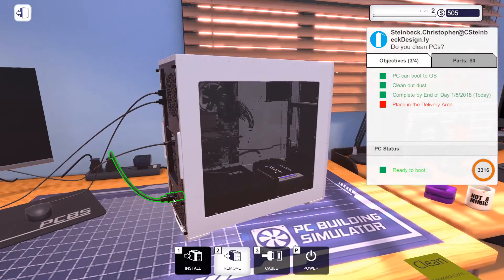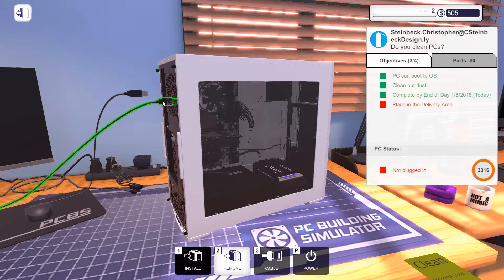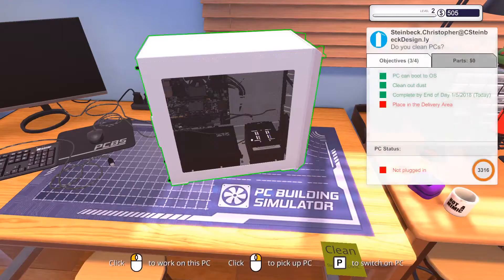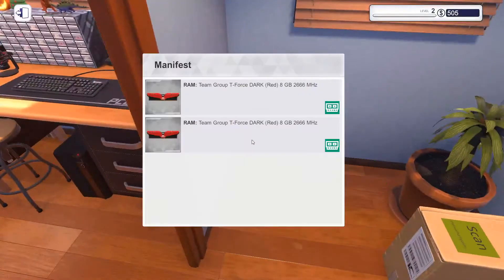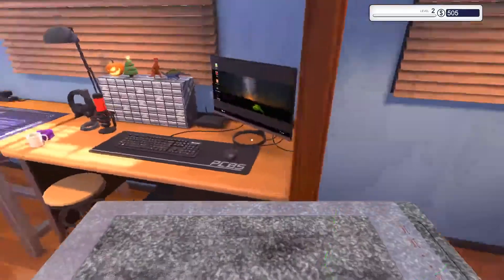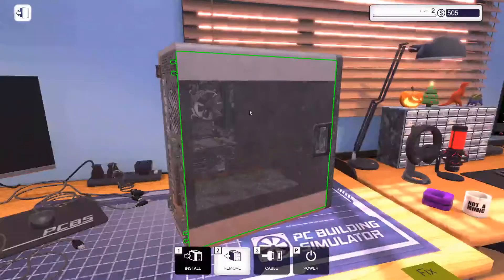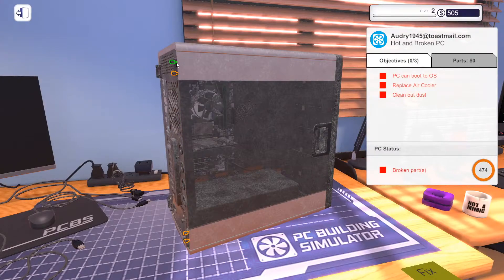Let's go, turn it off, remove all my cables. Now that I got the rush job out of the way, the RAM we got — the next fix is super dusty, the air cooler one. We have to order a new air cooler.